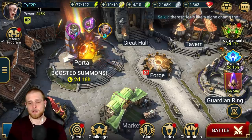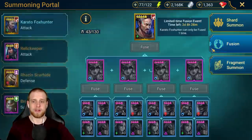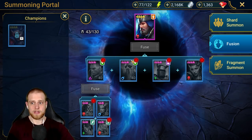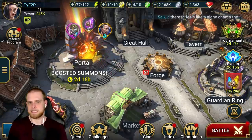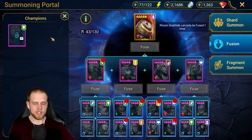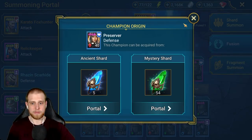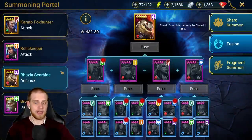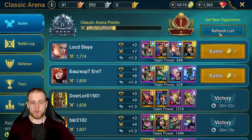Now when you get into Gold 1, is it still going to be matching you based on player power? I don't know. But I've found — I'm going to be working on the Relic Keeper fusion very soon. I've been leveling up these champions. The idea is to get everything here as quickly as possible to get as low player power as possible, especially for this arena stuff. This has been the best way I've found to actually help you out in the arena.